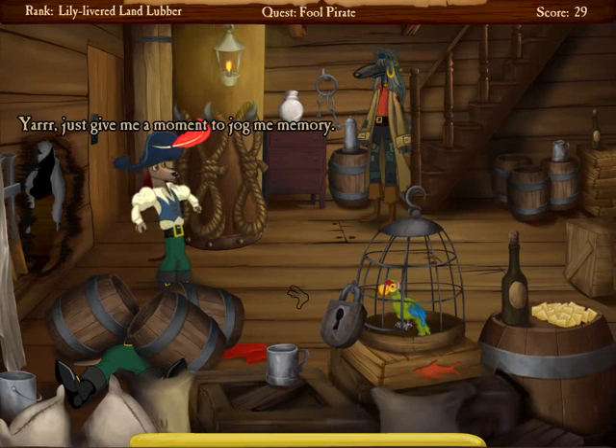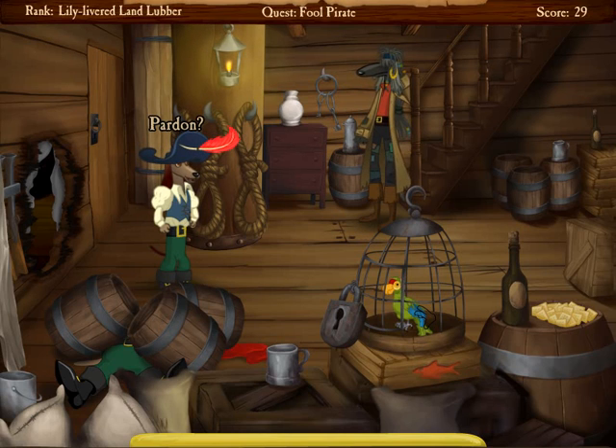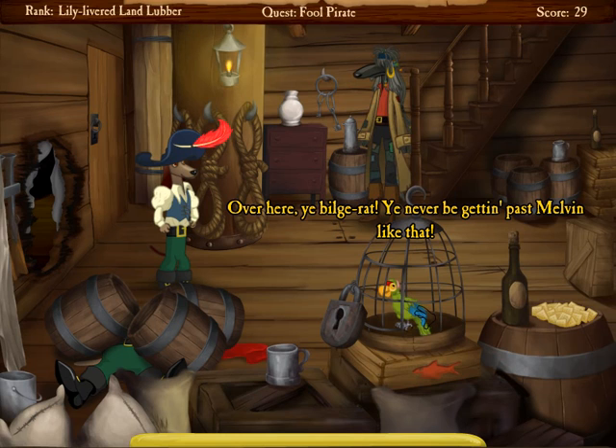This is an opportune time to introduce Juan Leon, who becomes our companion throughout the game once he's freed from his cage. He also doubles as a hint book of sorts. I wanted players to never have to leave the game to consult a walkthrough, so I thought, why not just include one directly in the game?